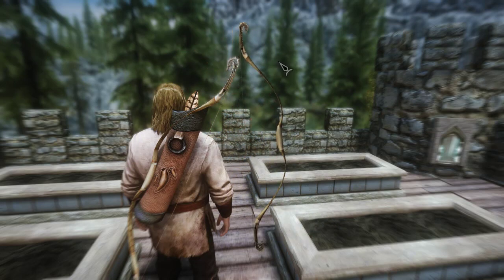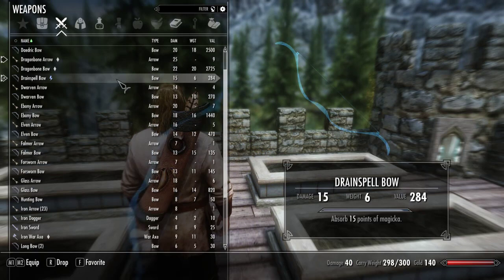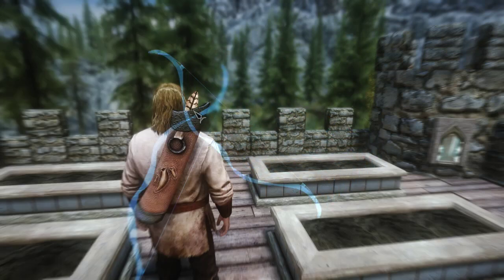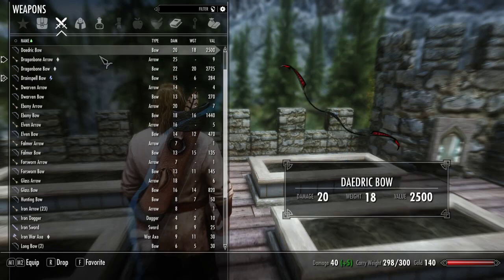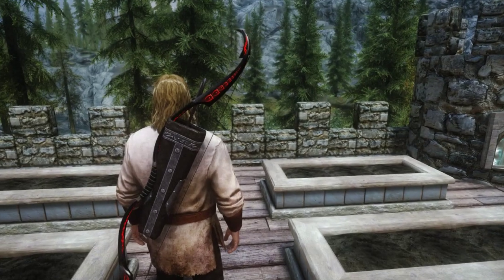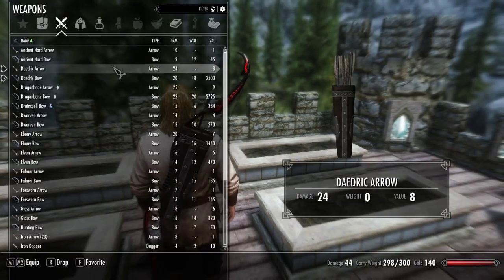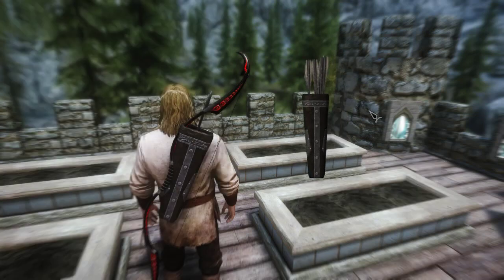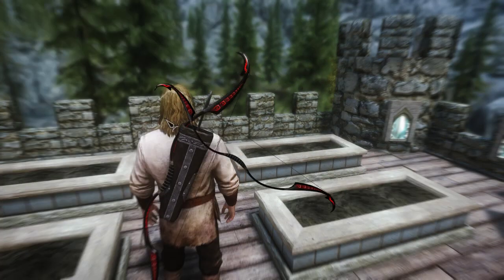So once again, this is just a texture replacer for the vanilla bows in the game. He does have another mod that adds bows to the game and we'll get a look at that one in another video. This is the Drain Spell bow — this one does not have its own arrows. Like some bows such as Dragonbone, Dwarven, Ebony, and Elven which have their own arrows, but not all of them do. Oh, we missed the Daedric bow — we have to look at that first. We'll take a look at it on the back. There's the arrows in the quiver and the bow itself.